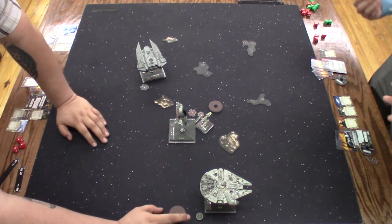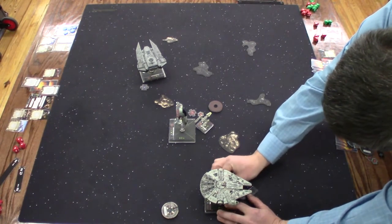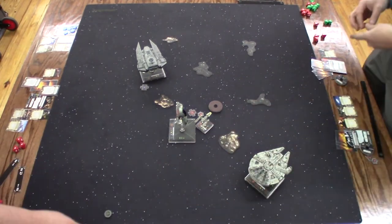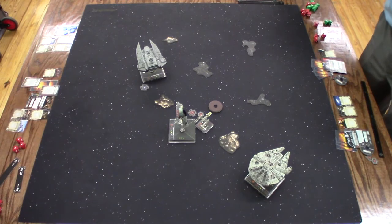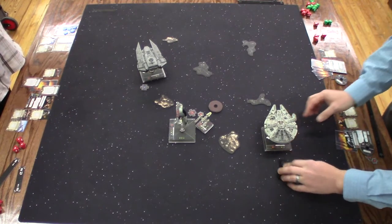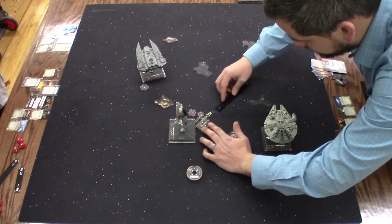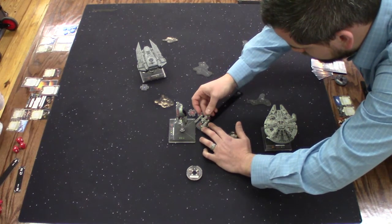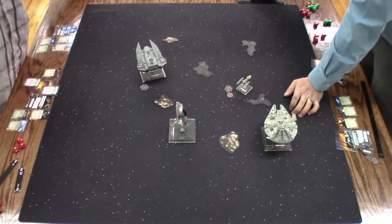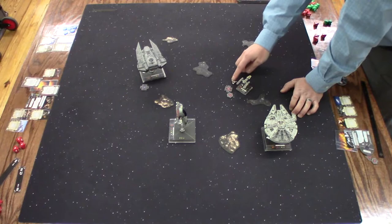You don't want to move this guy too far. One bank. Go ahead and boost. One bank again — boost bank. As long as it's not red. White Wing will go ahead and do four forward, get some distance. And that's a stress maneuver. So it is stressed. Do my action.